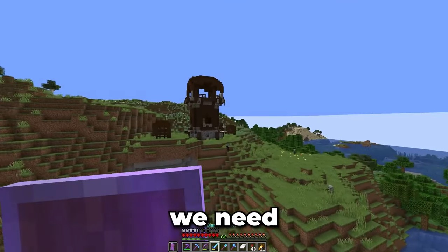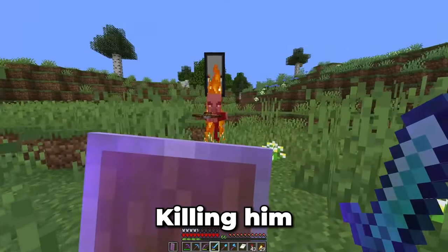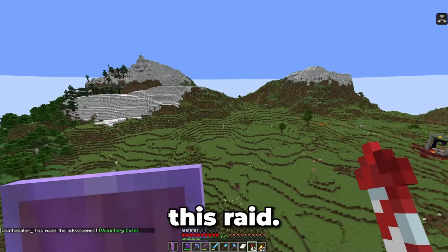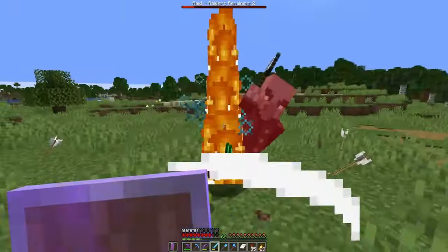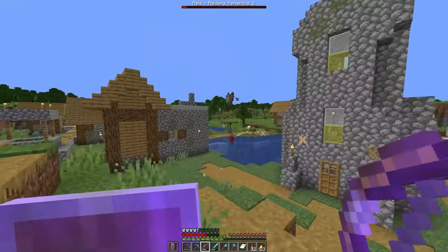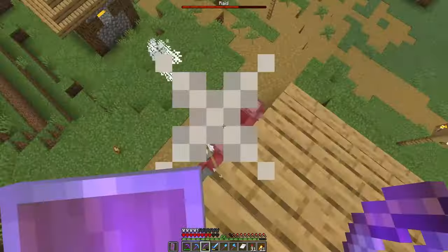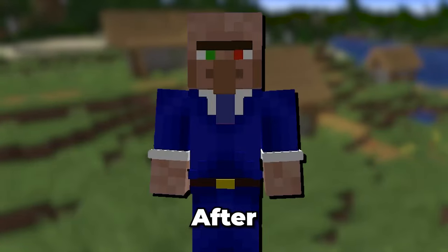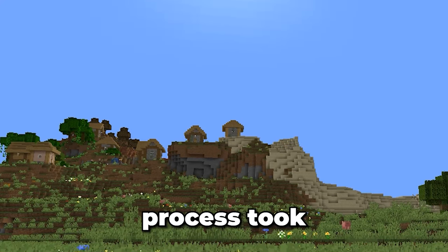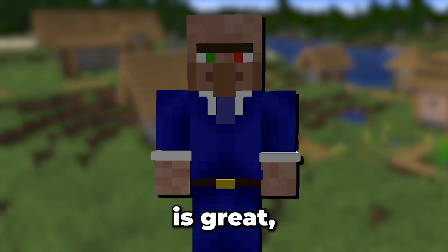Arriving at the outpost, we need to find the pillager holding a banner. Killing him will give us the bad omen effect. Now we need to find the village to start this raid. After defeating that raid, we got 5 totems and a bunch of other loot. That whole process took about 20 minutes. 5 totems is great, but I want a lot more.